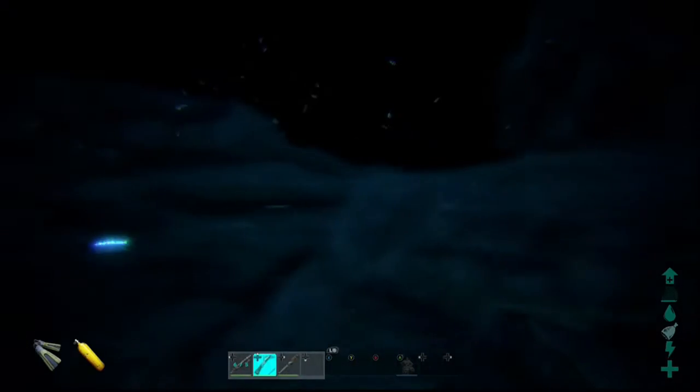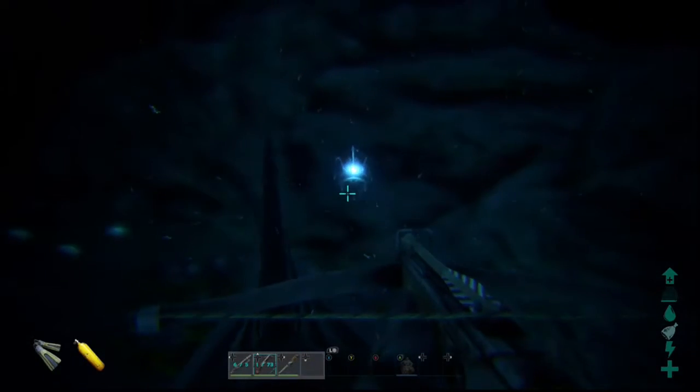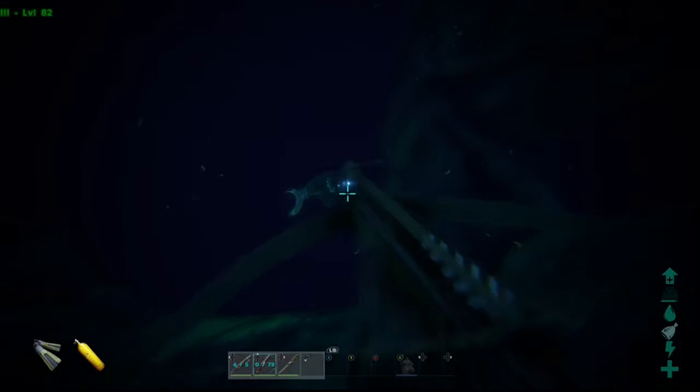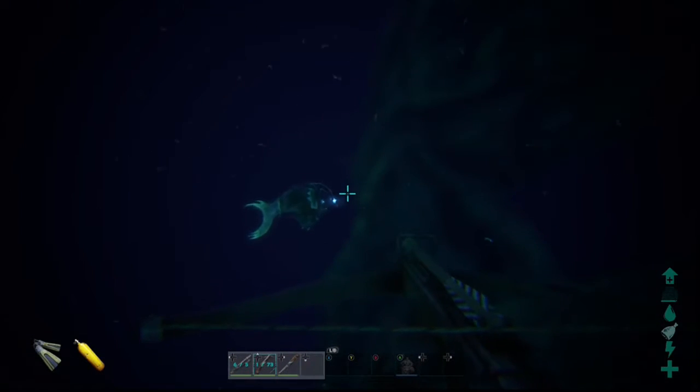Now, I am getting away from the anglerfish as you can see and I put my first arrow in it and it's going to start running away. The torpor on these animals is almost exactly the same amount as their health, so it's very easy to kill these guys before you can knock them out.